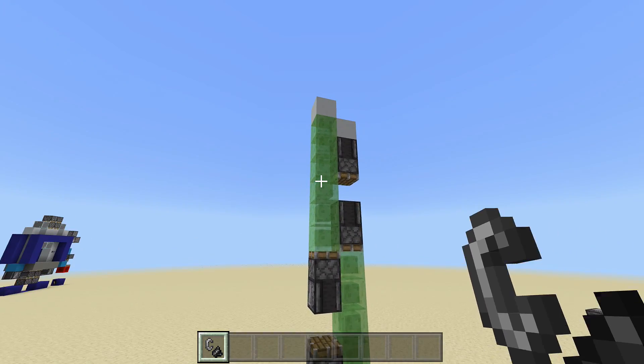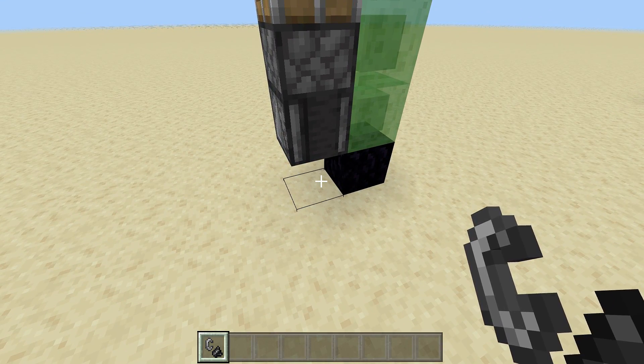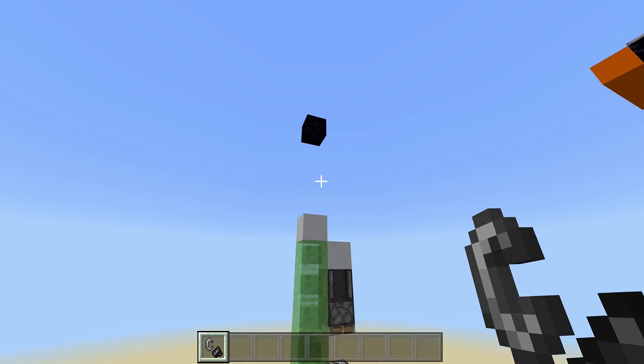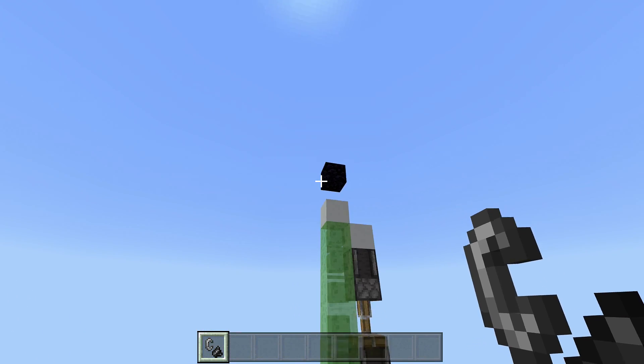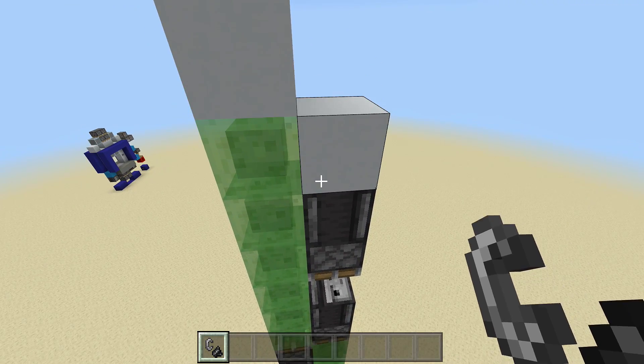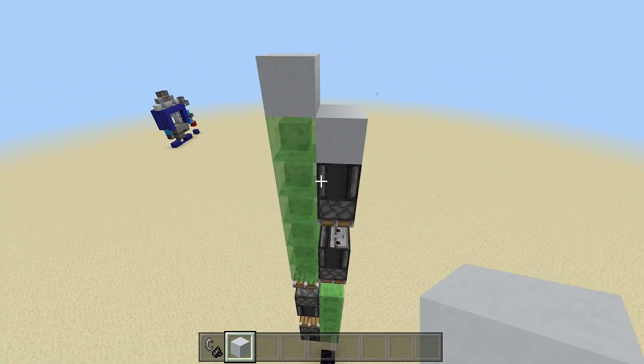So it looks pretty big right here - this is the vertical one. The reason why I made it like this is so you could tile it, and I'll show you that later. But let's just see it working. If I go ahead and update this observer block right here, it'll start flying into the sky forever. I got a little obsidian block up there to stop it, so that's it going all the way up.